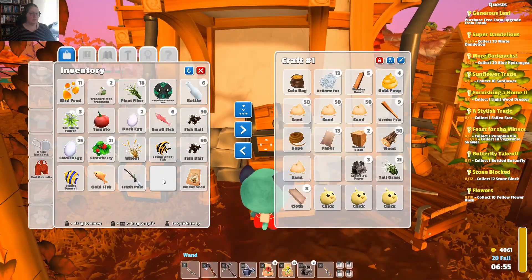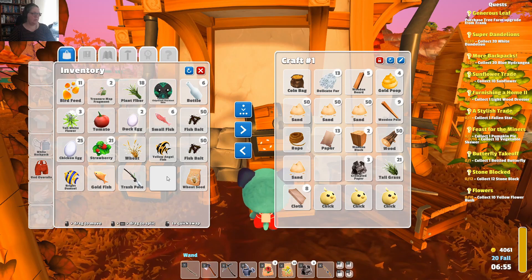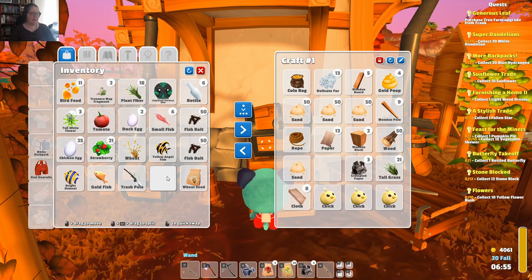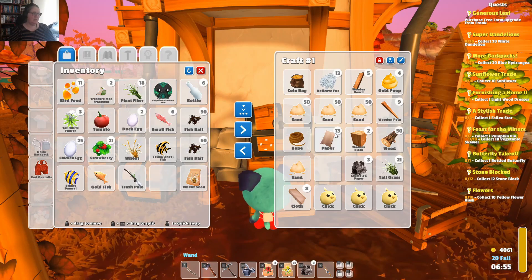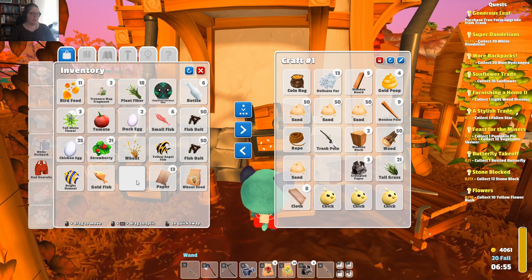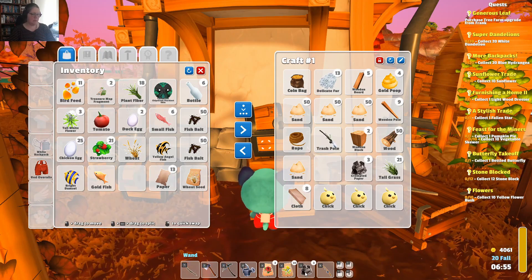Delicate fur needs to go in. Strawberries need to go somewhere. I need a bigger chook pen. I need so much. I'm going to sell the paper. I'm going to put my trash pole in here because I'm not using it for anything else. There — paper can go.